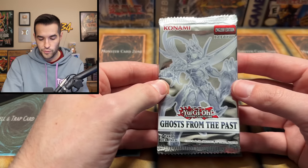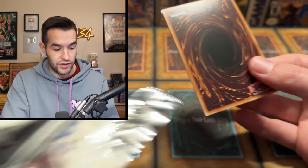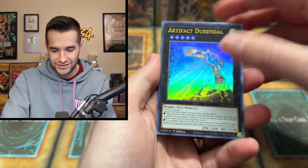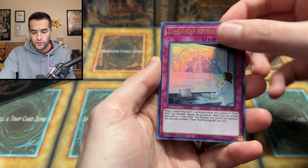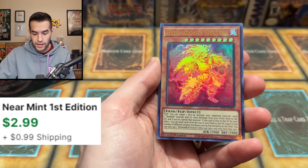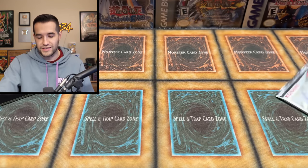Still a few more packs. We do have a Legend of Blue Eyes pack to open today — 2017. At this point, 2017 packs are like, wow, these are old school. It's pretty interesting. Durandal, we have the Miss Valley Baby Rock, Metafolze Counter, Time Thief Retrograde, and the Hell Shit All Hollow. It finally makes an appearance — I probably skipped one earlier because they're in every pack, basically.